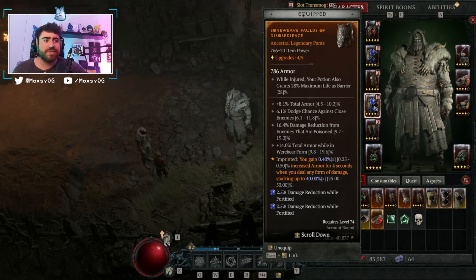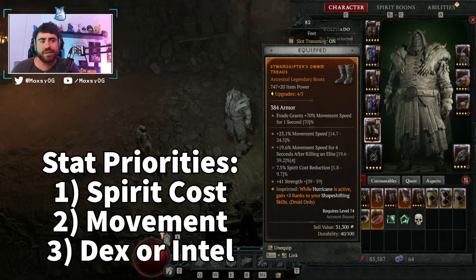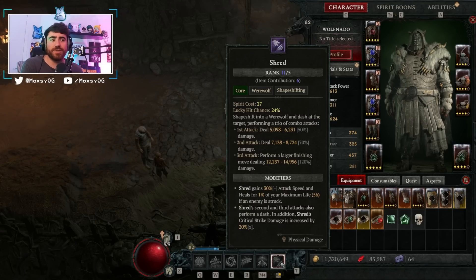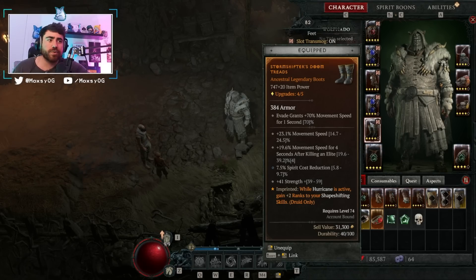Do not use the Temerity pants on this build — you want to be getting all the damage reduction and armor that you can. For boots, the number one priority is spirit cost reduction, followed by movement speed. Movement speed on killing an elite and Willpower are also great rolls. Note that movement speed is not as important for this build because we have a teleport skill — you're going to be teleporting to enemies most of the time, and movement speed doesn't augment how fast you teleport. Definitely prioritize spirit cost reduction first.